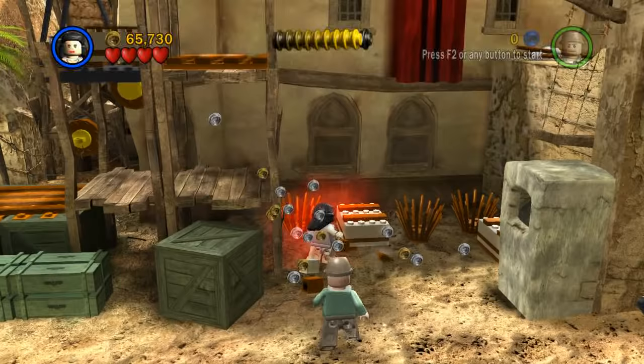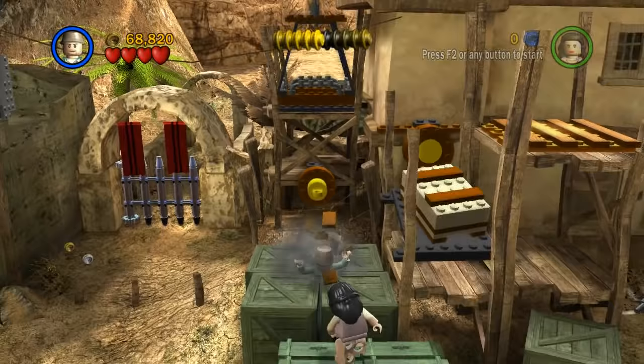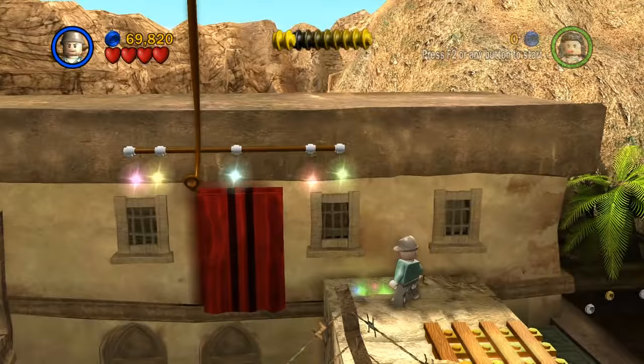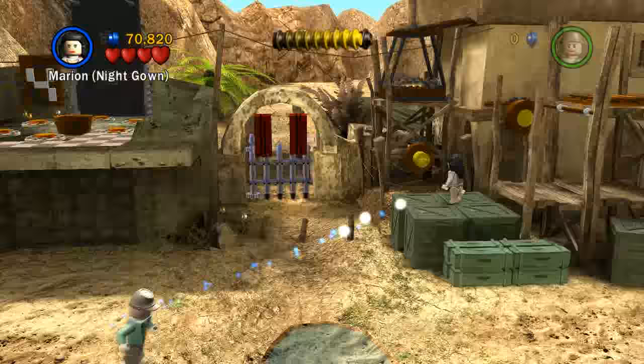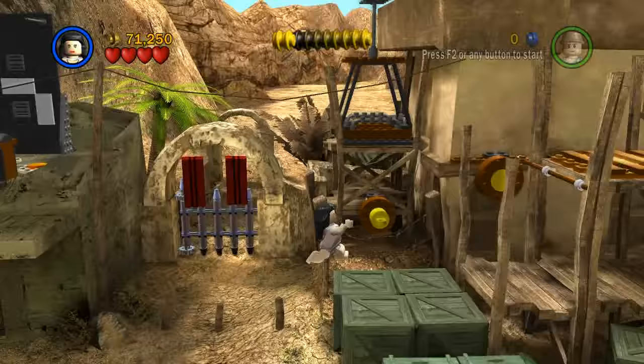There must be a way to get past this gate, so it's up to us to figure out how. I'm seeing some stuff that can be pulled by our whip, so I'm definitely going to try that. That's not a shovel — I was hoping that would be a shovel, but it wasn't! Let's give this a pull and see what that does. There we go — now we'll assemble this bit, get ourselves up here, and swing across. Get the blue stud — not giving that up! You would have to have both characters up here, which requires blowing up this thing that we can't do right now, so we'll just carry on.